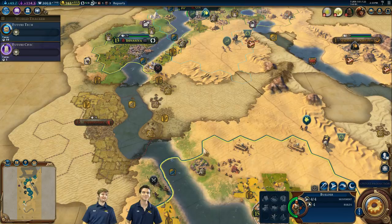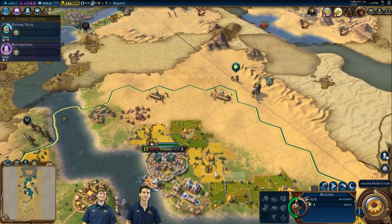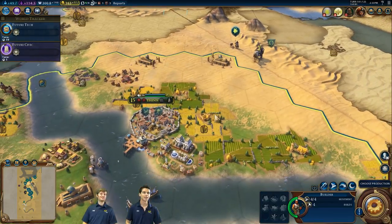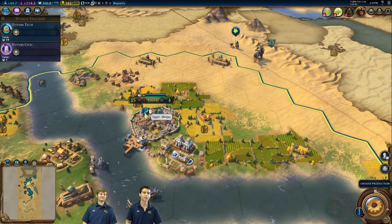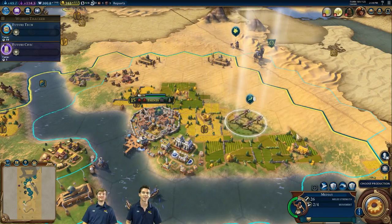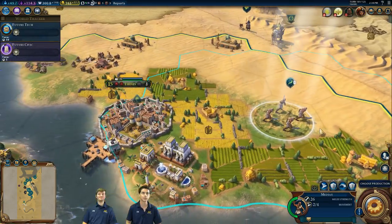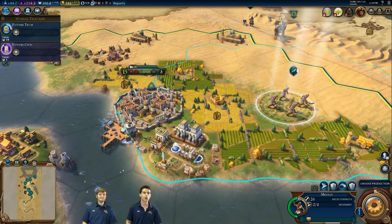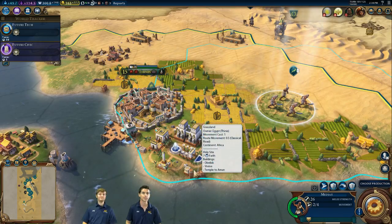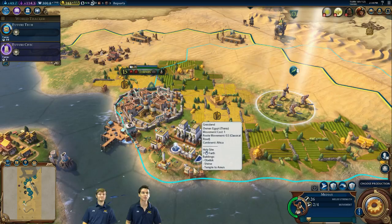I built Jebel Barkal out there, to keep it out of the hands of the Nubians, and there's a Sphinx there to guard it. There's not much else you can build on desert tiles. Here's the Nile Delta — a pretty cool spot. There were city-states that had already settled here that I reconquered and added back to the glory of the Egyptian Empire. That's the Medjay unit — let's move him out so you can see him. He's protecting his holy site. They're pretty cool looking.